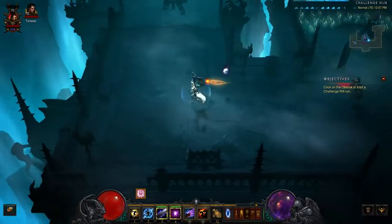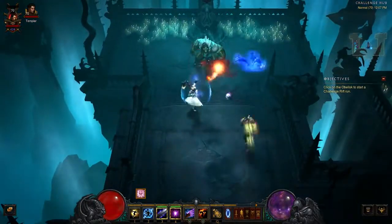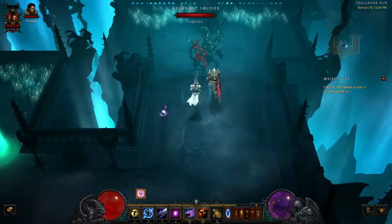To test your abilities against a single, tough foe, head to the left side of the map. For weaker, numerous enemies, head to the right side of the map.